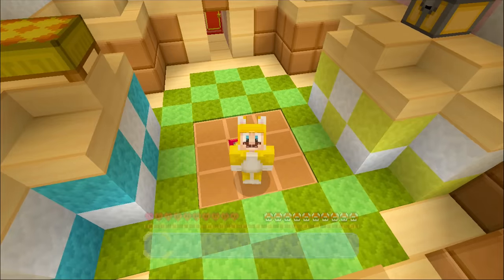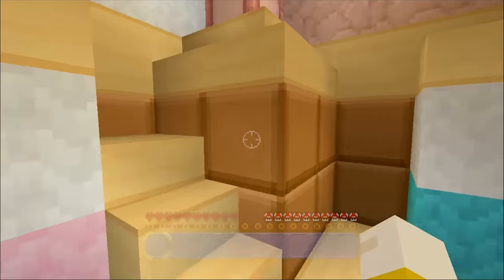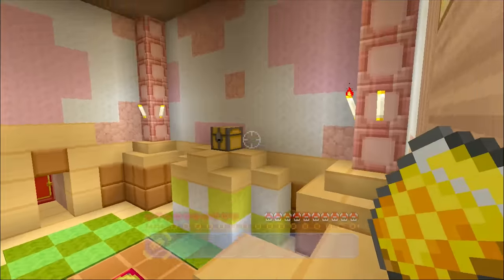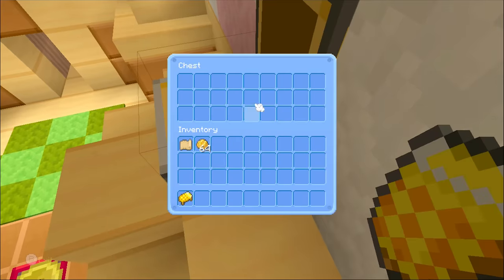Those are all the different people you can play as. This is the world download that you get with the mashup pack. Basically you get a bunch of songs, you get the skins, you get the texture pack, and then you get the world download as well. Is there anything in this chest up here? Nope.